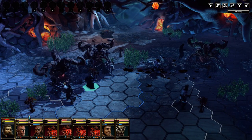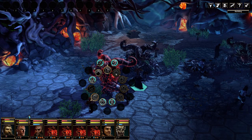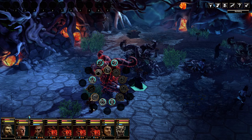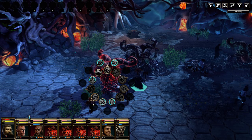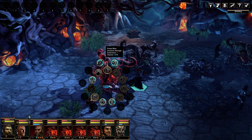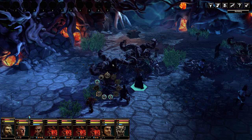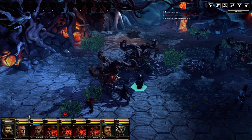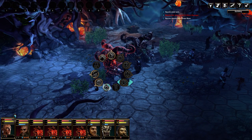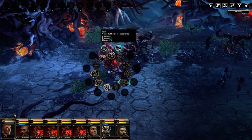This is our little combat wheel. You can see that if we had a belt on we could use items we had with us, like various potions, which you can pick up at various points throughout the game through stores. I don't really think there's a crafting system or anything like that, and I don't really think the game needs that.